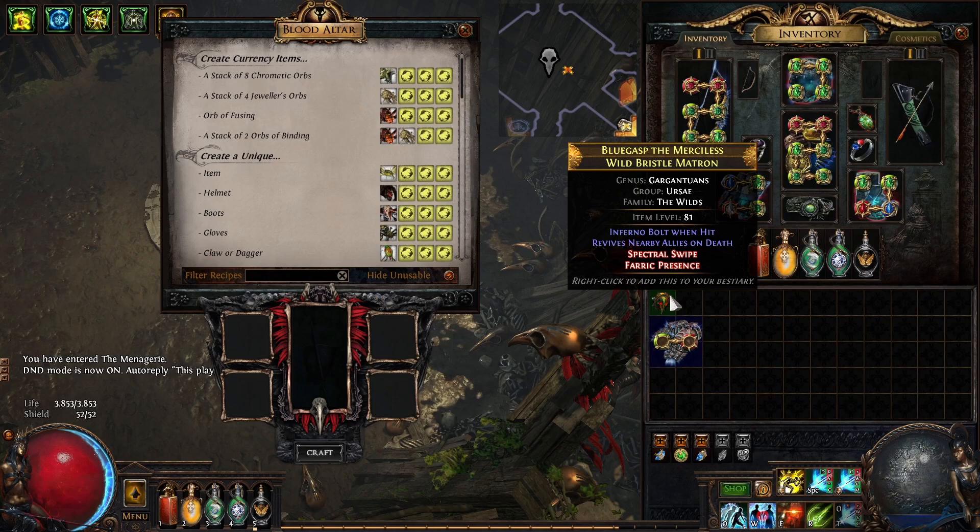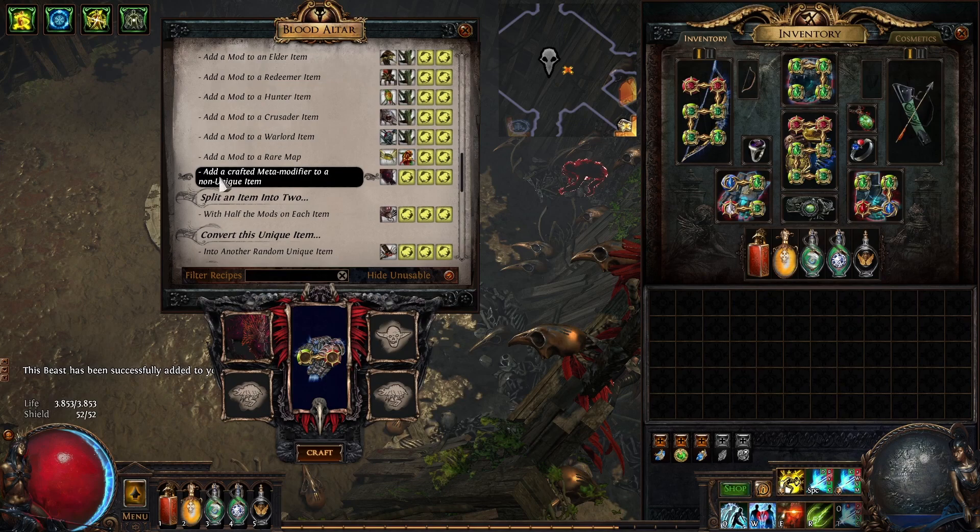Step three: craft suffixes cannot be changed on the item. You can either do that by using the bench craft that costs two divine orbs, or by using the wild bristle matron beastcraft. For those of you who do not know: if all your suffixes are filled, which is the case with our item, wild bristle matron will give you the suffixes cannot be changed meta craft 100% of the time if you add a crafted meta modifier to a non-unique item.